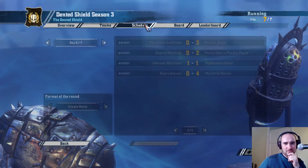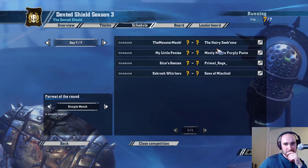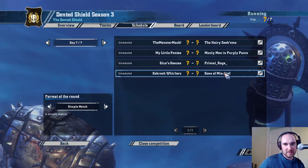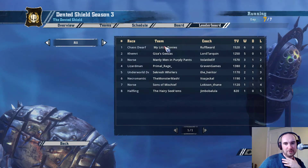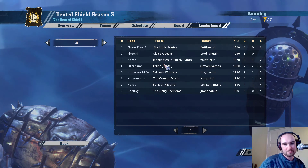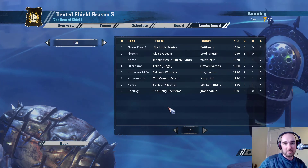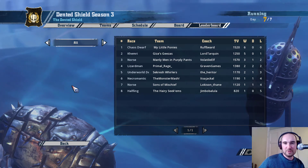Next week's final regular season games to decide the standings: Necromantic against Halflings, Kerstorfs against Norse, Khemri against Lizardmen, and my Underworld team playing the second Norse team. After those games are resolved we have two separate playoffs. The Dented Shield playoff is first vs fourth, second vs third in the semi-finals - one game knockout, two winners play in the final. Same structure at the bottom with fifth vs eighth and sixth vs seventh. There's also a third-place playoff. By the end of the season all teams will have played nine games.